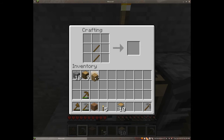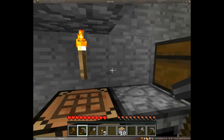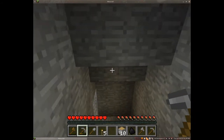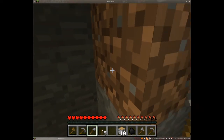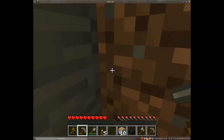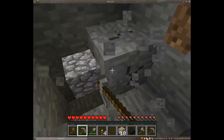I can hear a bad guy near our shelter. There are different types of enemies — they spawn at night or in dark places. Zombies and skeletons are two of the four common ones. Zombies walk toward you with arms outstretched and try to attack you. Skeletons are archers — they have bows and arrows and shoot at you. Both zombies and skeletons burn up in daylight if the sun shines on them.